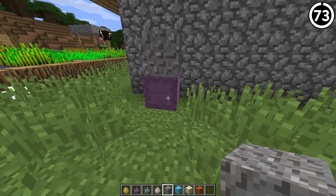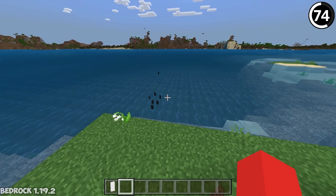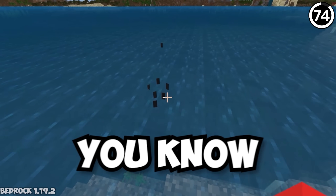The way banners render in Bedrock, it's possible to place a banner down in water and it'll be completely visible from up top — just, you know, soggy.